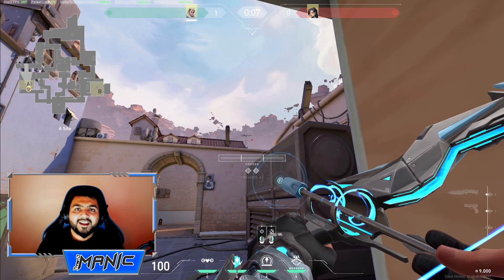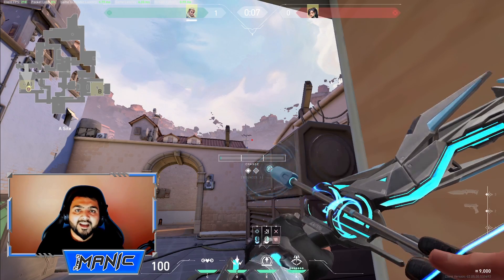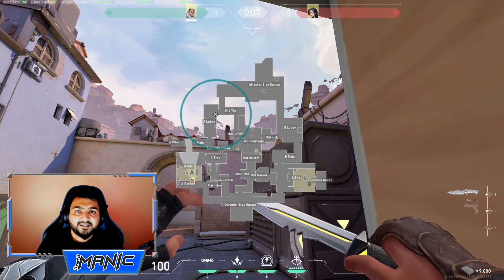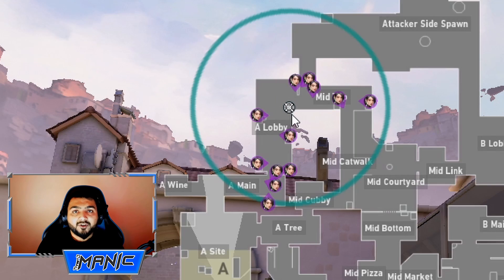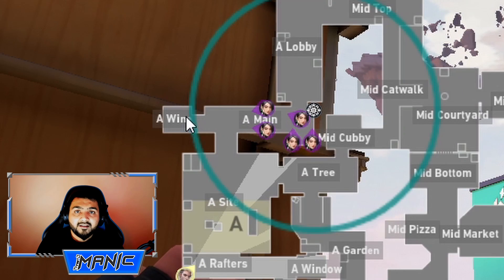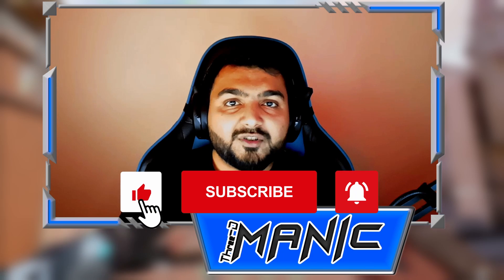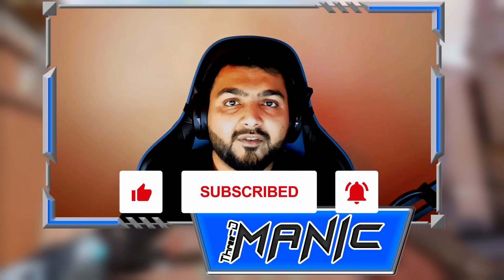Hey guys, this is 3Dmatic and welcome to another edition of Valorant Weekly Guides. In this week's guide I will be showing you Sova Defense Arrows for Ascent A-Sight. These arrows will reveal Mid-Top, A-Lobby, A-Main, A-Wine and even Mid-Catwalk. Make sure to watch the full video for complete information control of A-Sight on defense.